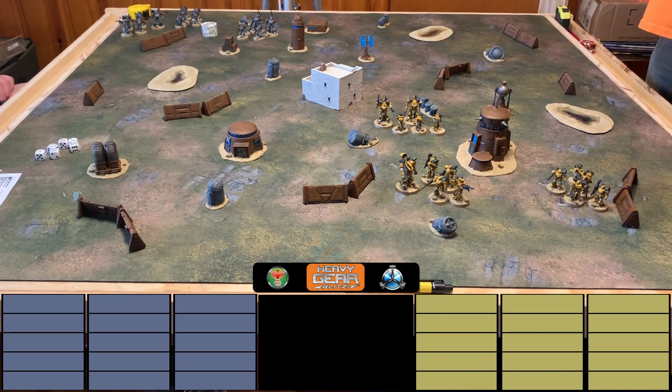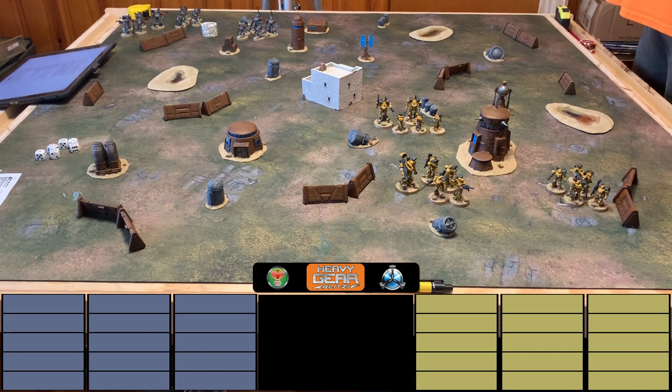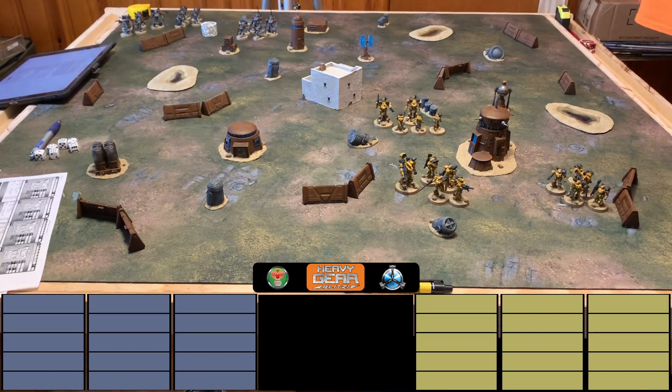They note that 150 threat value is ideally played on a six-by-four table, but they're using a four-by-four today. They plan to do a larger scale game with better equipment in the future. For now they'll proceed with the 150 threat value per side, starting by determining the number of rounds, objectives, and so on. Nick will lead the setup portion.